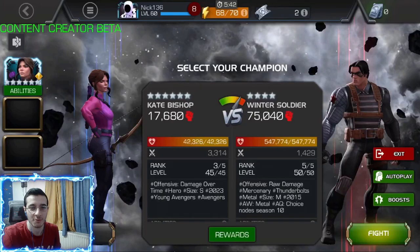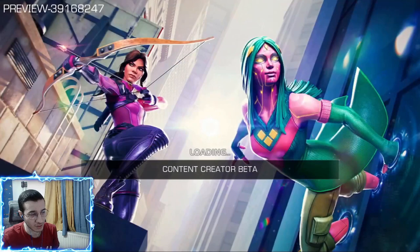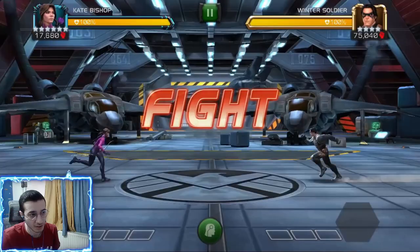Welcome back to another video. Today we are in the content creator beta and we're going to be testing out Kate Bishop. We have her as a six-star rank three and we're not using suicides this time. To start, she has a similar mechanic to Elsa Bloodstone — if you parry, you leave the opponent passively stunned for three seconds.